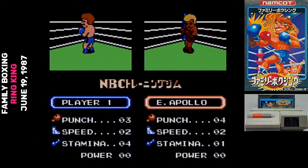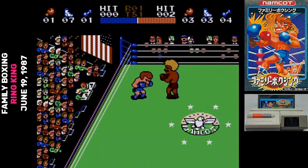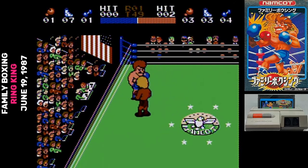I read that Family Boxing becomes trivial if you use a rapid-fire controller, so I broke out the Hudson Joy Card — and it doesn't support auxiliary controllers at all. Family Boxing just ignores any input from the auxiliary port.